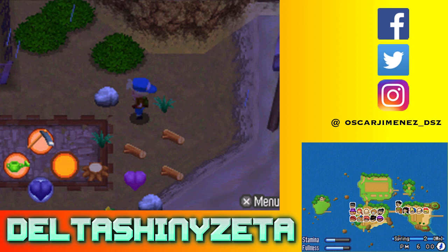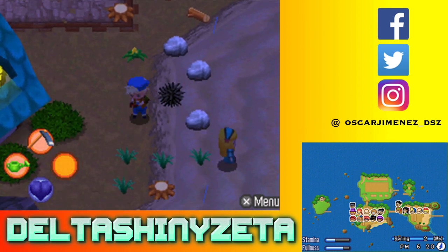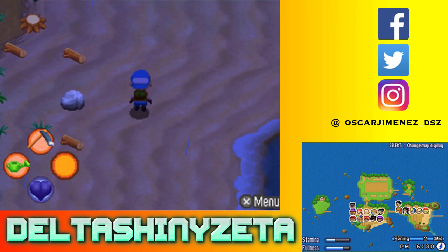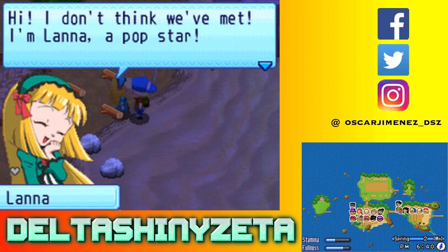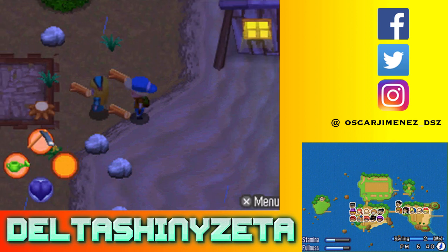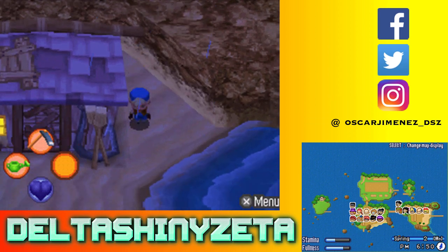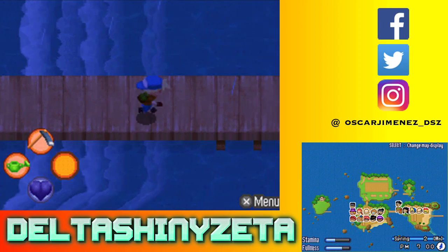We found a flower and some more herbs - I'll take these. There's a lot of stuff I can get here. Oh, it's Lana! I'm Lana, a pop star - taking a break from my career right now, anyway nice to meet you. Lana is actually my wife in Island of Happiness - she's the person who I ended up marrying. Sometimes it's cool to marry the same person in similar games, and I may go with that - I haven't decided yet.